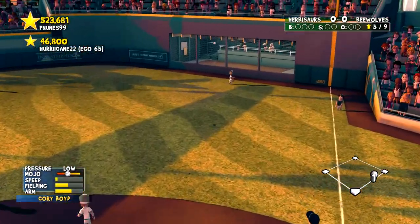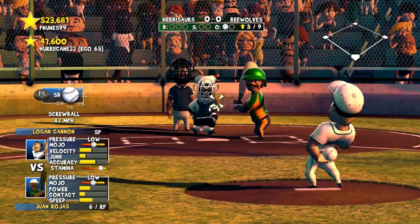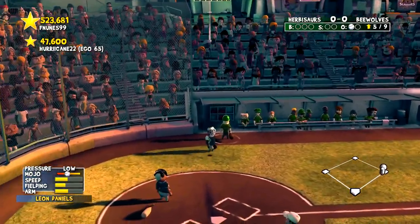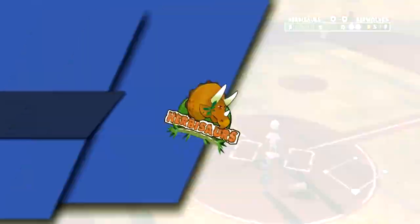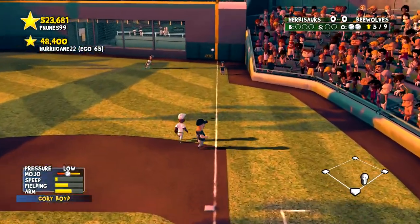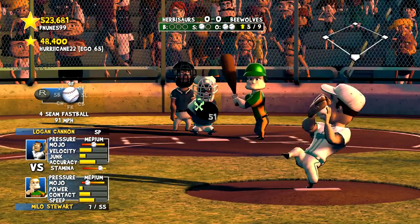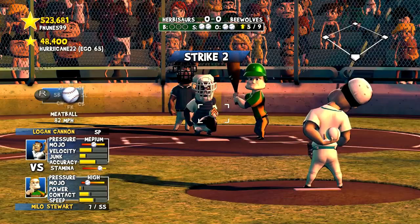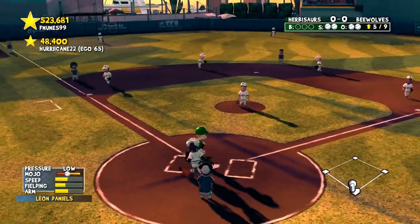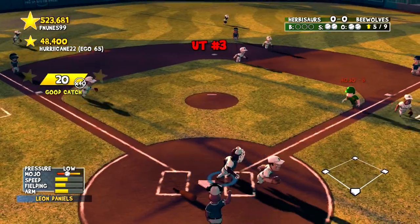A fly ball hit to Corey Boyd who makes the catch out near the track. Juan Rojas has a single already, but a pop-up from Leon Daniels — he makes the catch. Could be a quick half inning. I'll paint the corners — strike two swinging. We're going to go change-up low and away, and that's a pop-up once again. We're forcing the pop-ups but no offense really — just a single to show for it.